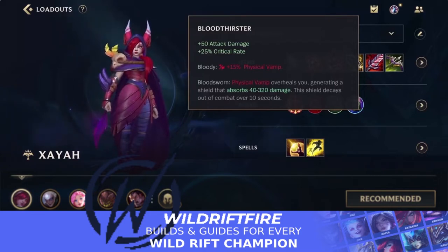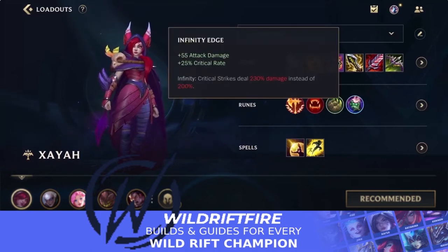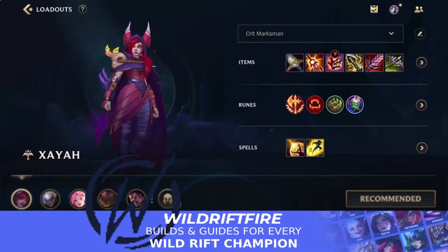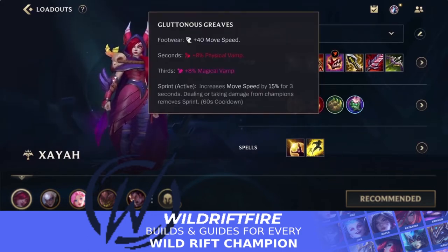Bloodthirster is still a great item, and with this combination — Infinity Edge, Bloodthirster, and Solari Charge Blade — when you use an ability you get 100% crit. You want to use your abilities as much as possible, getting out as many feathers as possible, which is what you want to do with Xia anyway. Use those feathers to root enemies and deal a lot of damage.